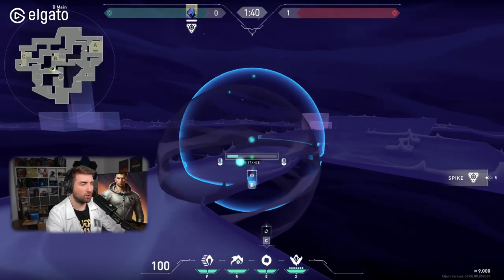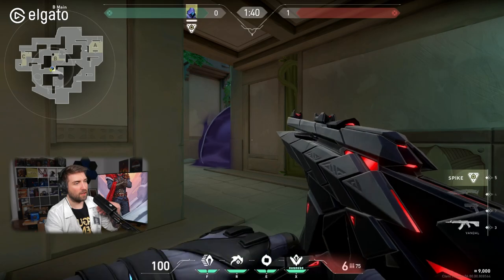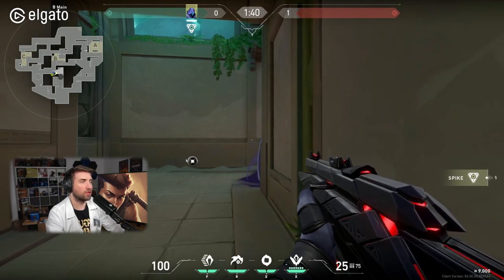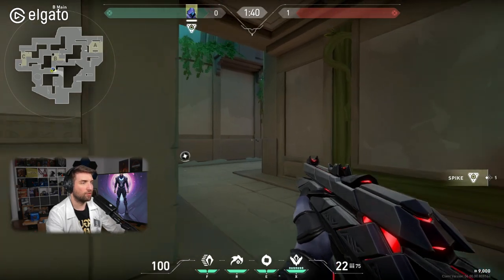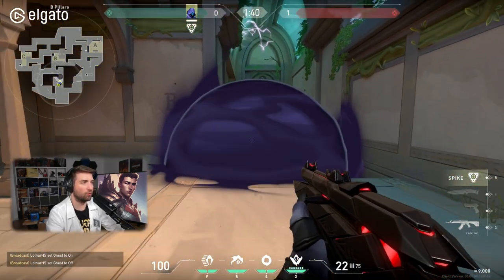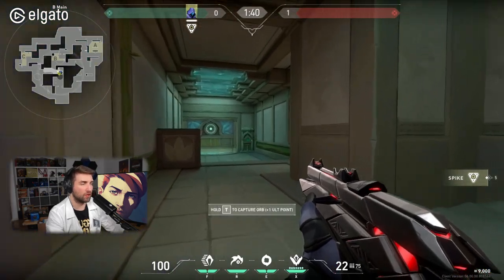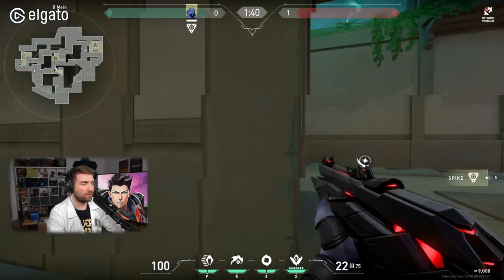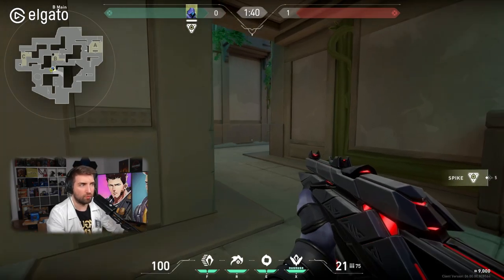The same way you did an aggressive smoke on A, you can apply the same knowledge here. A smoke that leaks too much is incorrect — put it a little toward the back of this corridor. This makes aggressors less likely to push out of the smoke, and if you're holding this angle, opponents walk straight into your crosshair. From the attacker's perspective, how do you breach this area without using any utility to reach the objective before going into site? A defender's smoke here puts pressure on opponents and makes them use more utility.